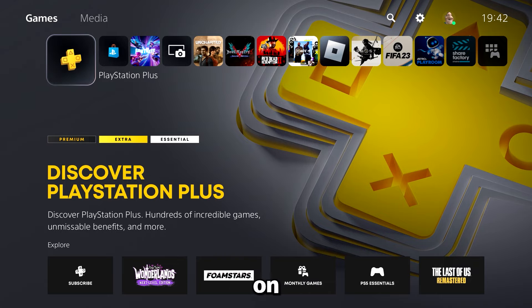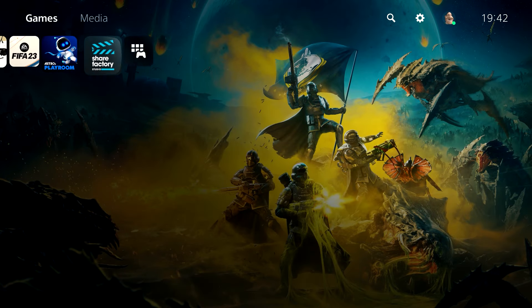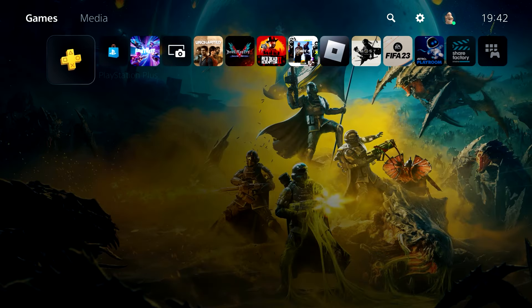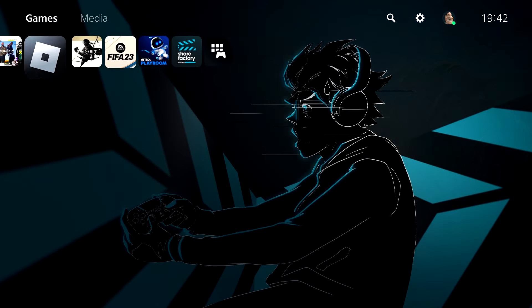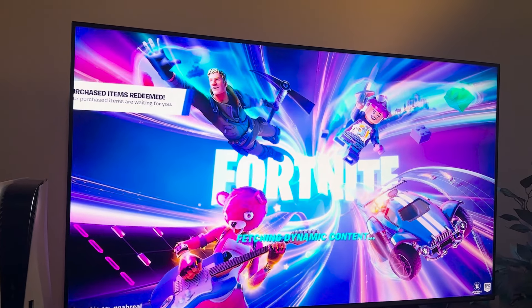By gaining access to the hidden web browser on your console. We all know that the PS5 does not have a native web browser that would let users access the Epic Games web page and redeem V-bucks. However, there is still a workaround that lets us access the Epic Games web page and redeem as many V-bucks as you want.